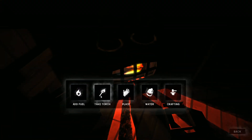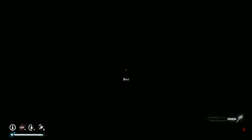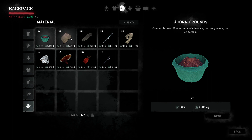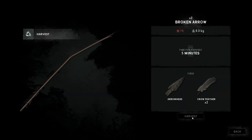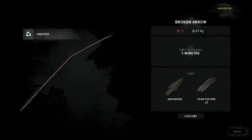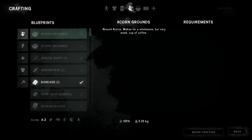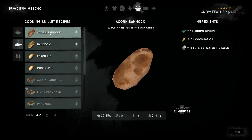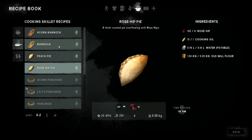We can get another torch off this. Let me check my cloth - we have five. We'll forget these, I'm sure. Maybe in the morning we'll make some pancakes. We've got our skillet now so we can make pancakes. We still haven't made rosehip pie so we could do that just to say we did. We're going to be doing some climbing pretty soon so that's good.